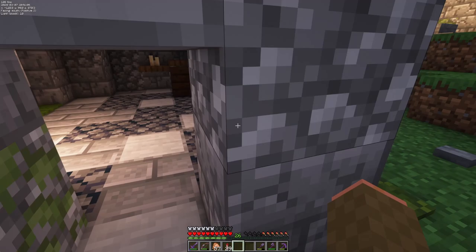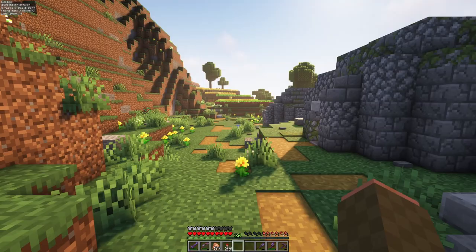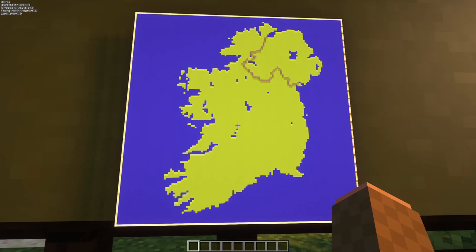They're also a great example of corbelling — that's where one stone is stacked on top of the other until they meet at the top. They're normally around 6 meters or around 20 feet in diameter, and the walls can be up to 1.5 meters or 3–5 feet thick. It's estimated that there used to be around 450 of these huts at the site I visited, which is called Fahan, but there aren't any close to that number now.